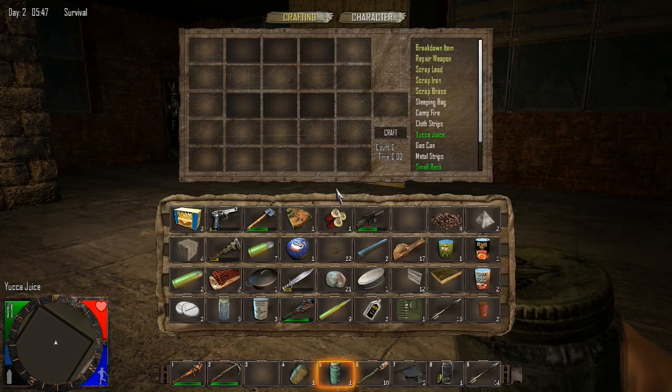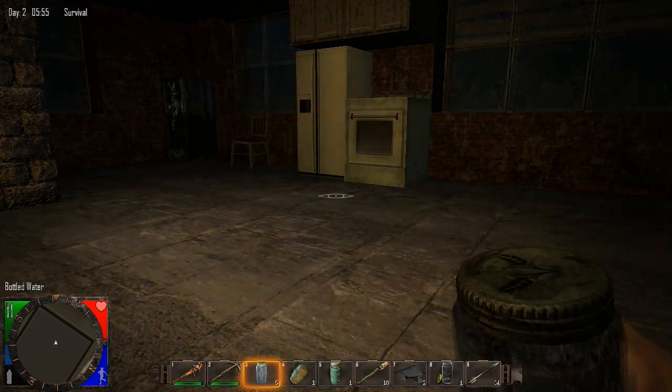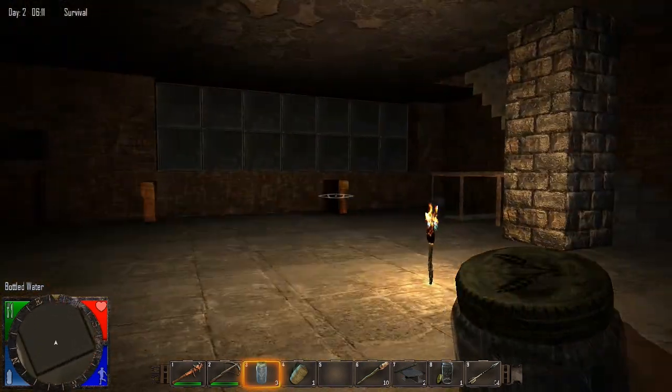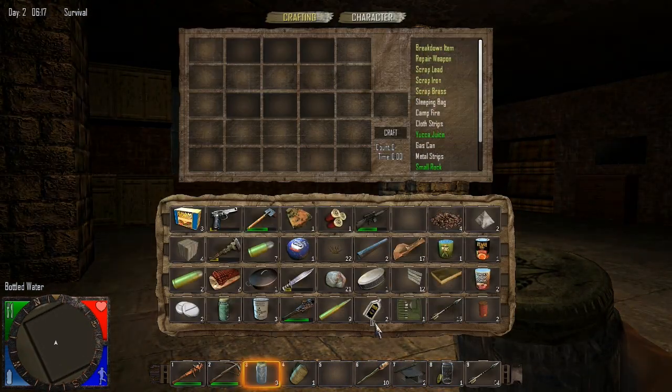That is not replacing my hydration meter as fast as it seems like it ought to. Now there's water. I'm starting to think the yucca juice is not as helpful as it could be. So we are all up — all bars are in the red. Let's see what boarded windows do for us.